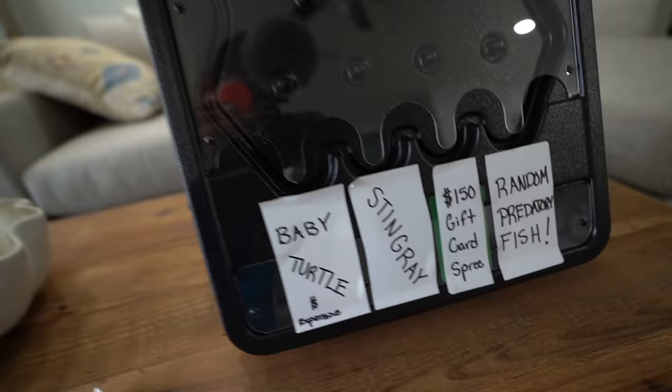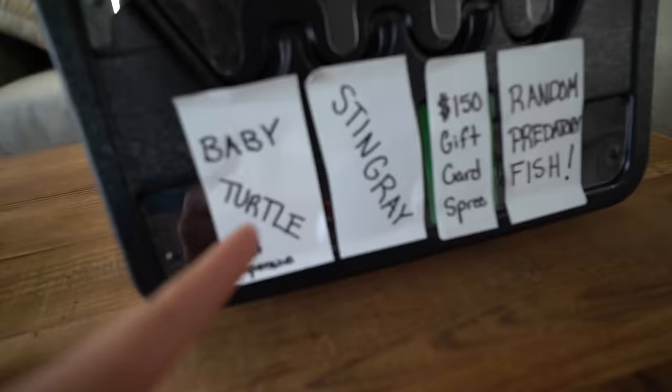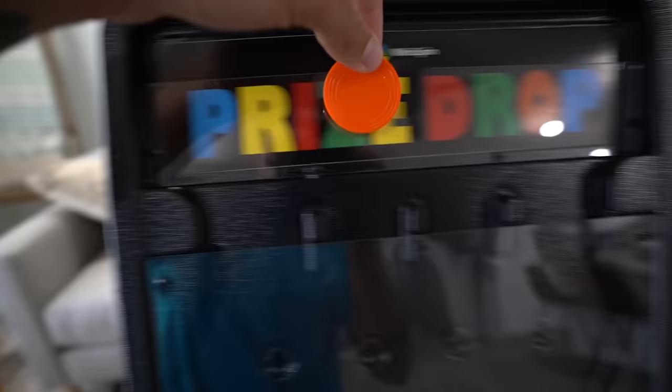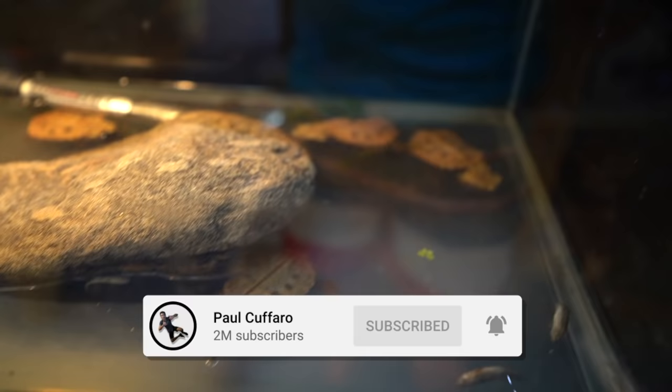We're back at the prize drop and it's time for me to drop my little disc and see what I get. I'm picking one thing out of the four — comment down below what you would want to land on. I'm going to assume it's right in the middle. Let's go! First try, baby! That was literally the first drop and we just sniped what we wanted — a $150 shopping spree. We've already spent $30-something thousand dollars, so why not spend another 150? Subscribe down below, let's go to the store and spend some more money.